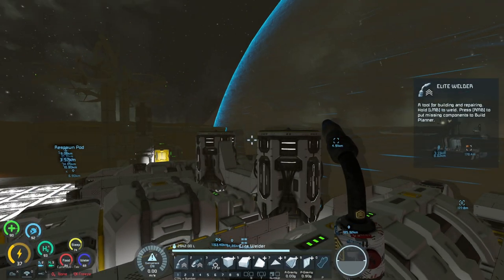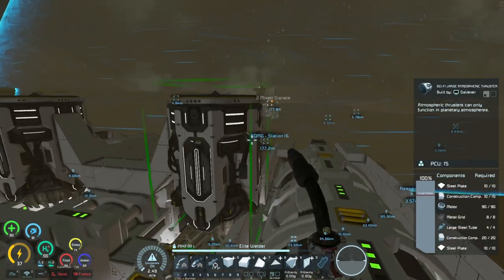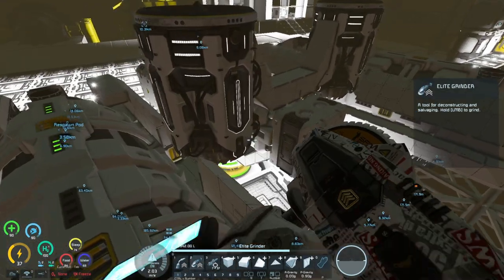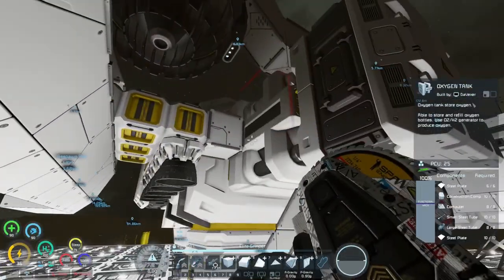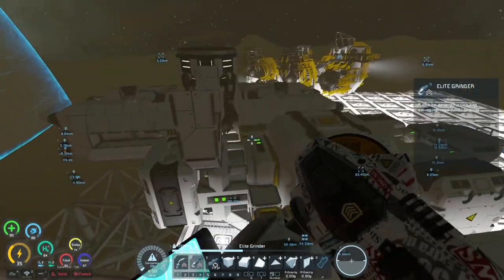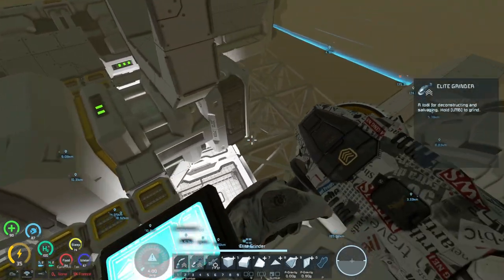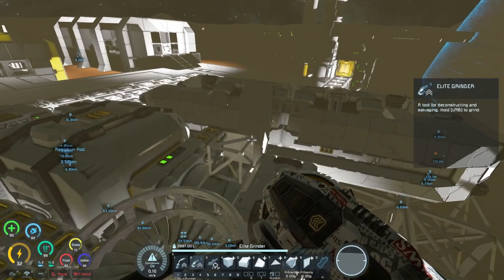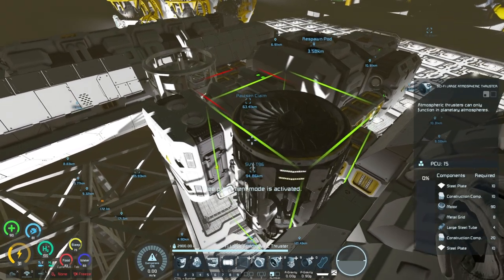Honestly didn't think it would take this long just to build out the pontoons or the wings or the arms of this thing. There's a bit of a gap here that wasn't designed out, but with this new design I think we can actually remove this out of the equation and put it a little bit closer. So I'm going to end up removing this thruster and instead put the best place for it right over here, and the same with the other side. We can have the upward thrusts right here.